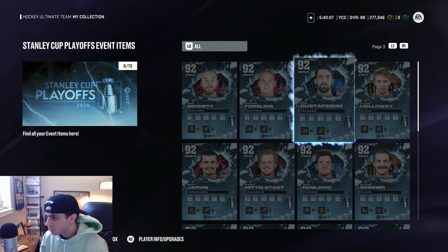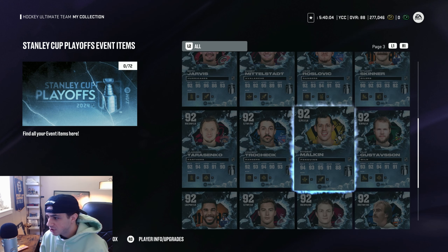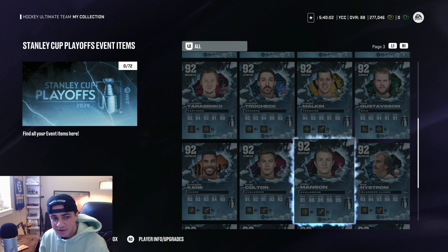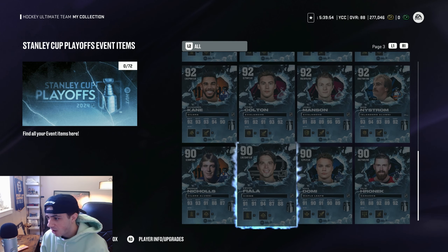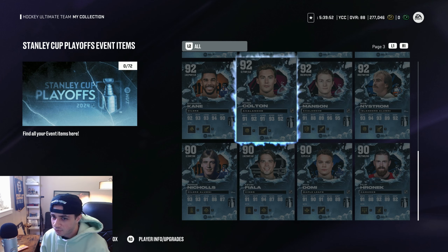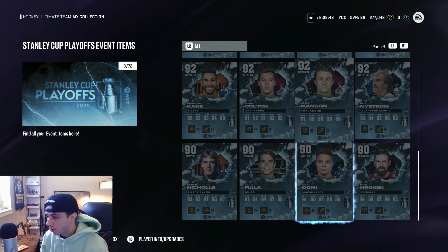Then we got all these new fantasy cards — Sam Bennett, Forsling, Dylan Holloway. Very cool cards here. I'm not going to go over them now; I'm actually going to save this for a separate video talking about which cards you should go for. But I just wanted to show you guys real quick — Josh Manson, Ross Colton, the Avalanche. We could definitely see them going far in the playoffs, so that would not be a bad idea to get one of those cards.